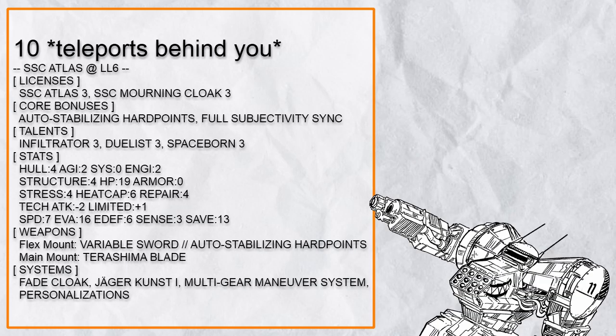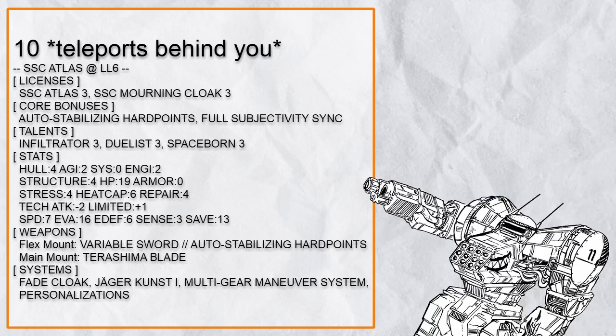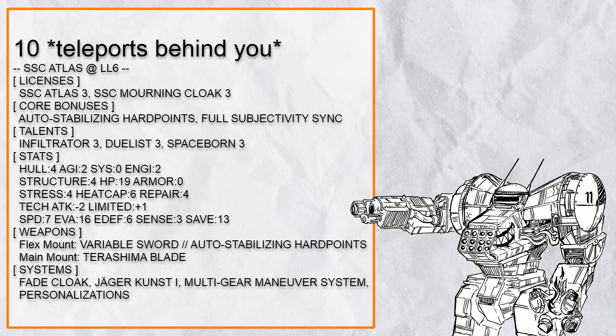Tenth in the list is 'Teleport Behind You,' a Fade Cloak Infiltrator Atlas which can do exactly just that. Fade Cloak basically allows one to walk right through any form of obstacle, and Infiltrator could severely shut down any unit unlucky enough to get haunted by it. Aside from that, there's everything you could expect from an Atlas build like Terashima and MGMS. However, Jaeger Kust 1 feels a bit odd here — when you are intangible you can't really interact with anything, making it useless at that moment, but it's very usable when this Atlas is tangible.